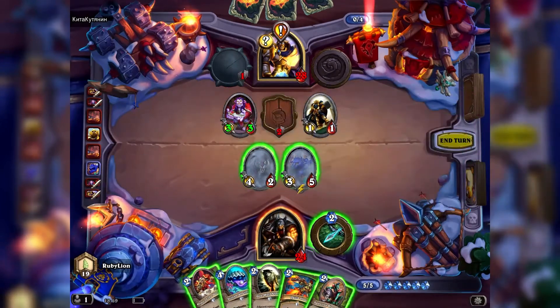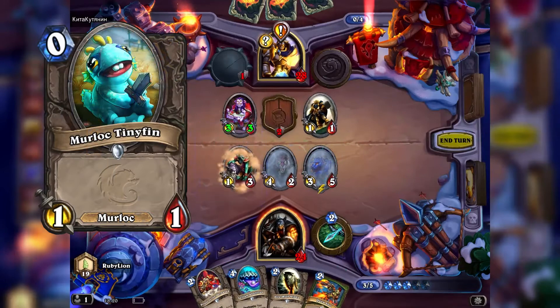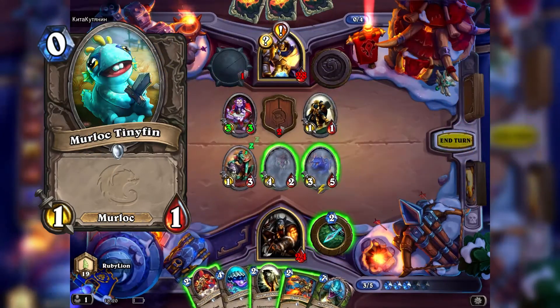I already found a deck that I really liked though — Murlocs — a fast-paced deck that can swarm the field with little monsters and can easily boost them to become big threats.